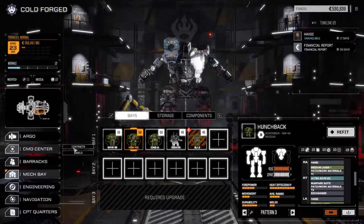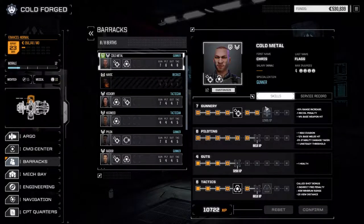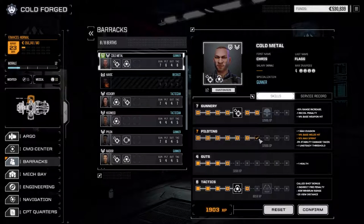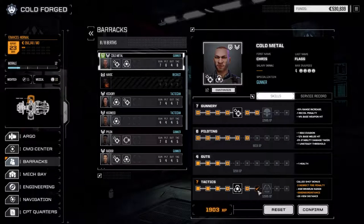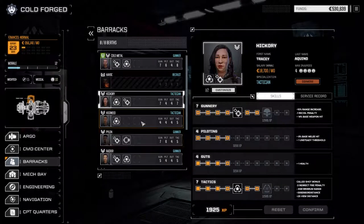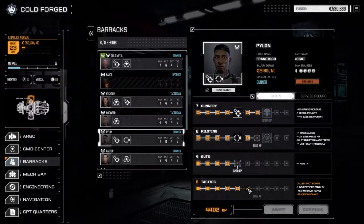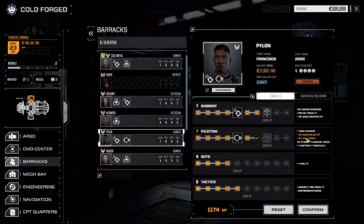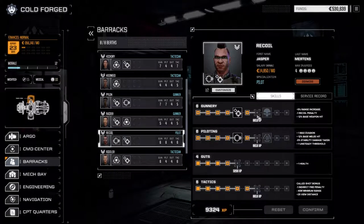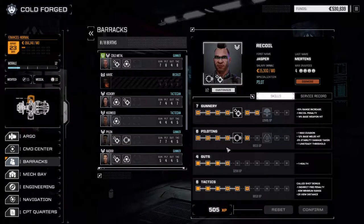Let's go to the barracks first to make sure our pilots have all their points spent. We're on our way to Warlord, so we're going to keep going along that line — it'd be nice to get maximum sprint or reduced indirect fire penalty, but Warlord is probably the better way to go. Hickory is still waiting on points. For Pylon, we're going for another 10 max sprint rather than called shot bonus, since we need the extra range for running. Recoil finally has enough to add another point to gunnery, which we need more than anything right now.